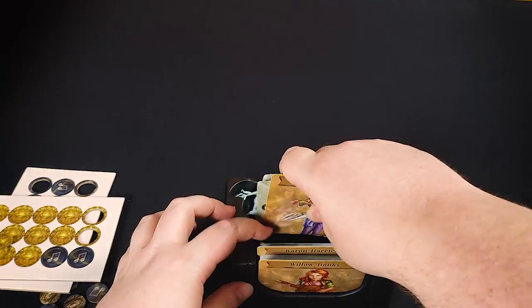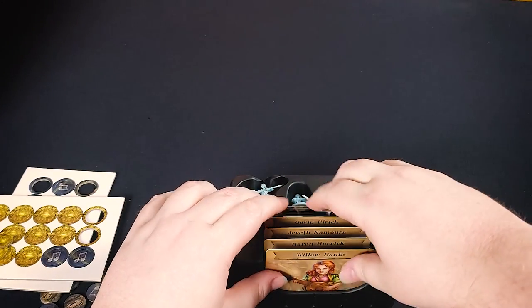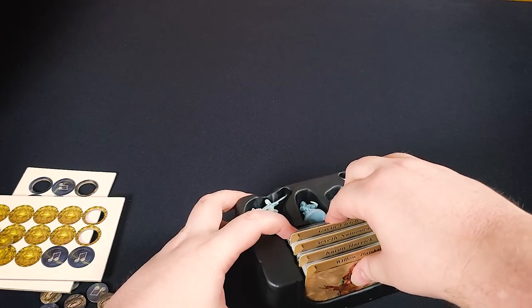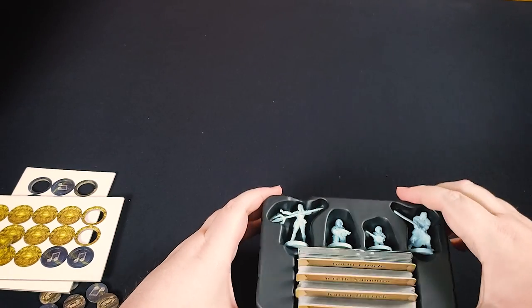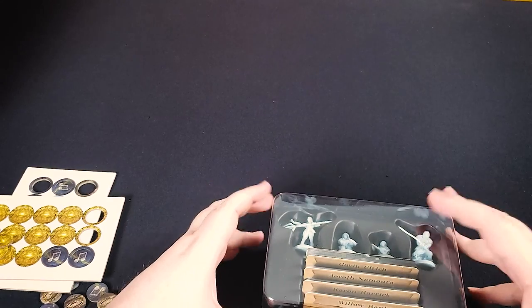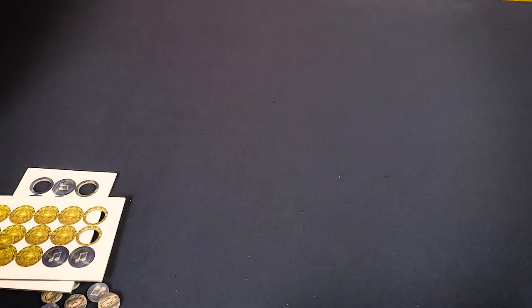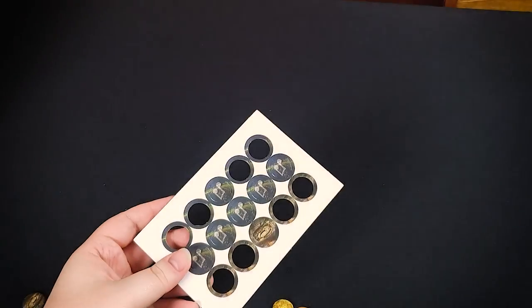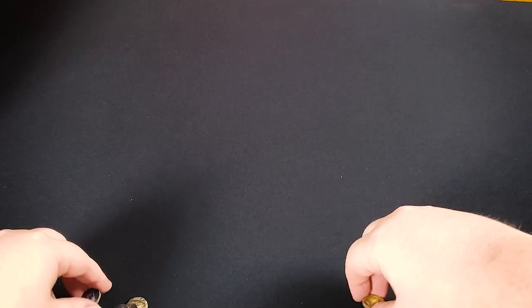One thing I've noticed between this box and the main box is there's no real consideration for storing the tokens. This barely fits — I feel like I'm almost bending the cards. It does technically fit, but the tokens have no clear home. In the base box there was a void underneath the card organizer, but that won't fit all the tokens either. It seems like they weren't paying attention to token storage.